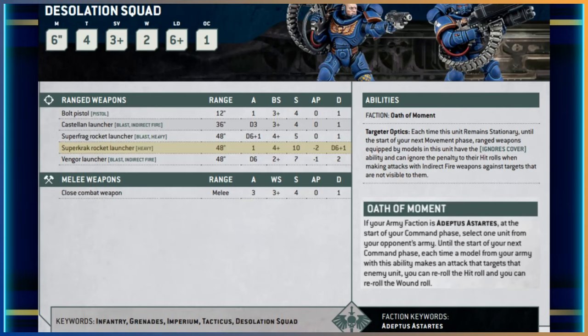The third option is the Super Crack Rocket Launcher, which you can swap in for the Super Frag. It doesn't have blast but is heavy. 48-inch range, one shot per model, ballistic skill four-plus, strength 10, minus 2 AP, D6 plus one damage. You only get one shot per model, but with five of them and heavy meaning you could hit on a three-plus, that strength and damage profile makes this a real decent anti-tank option.